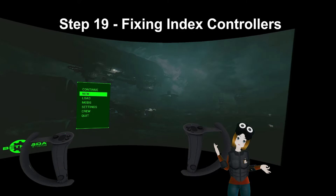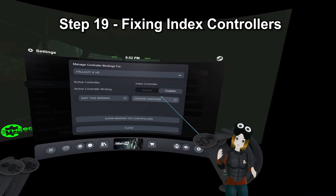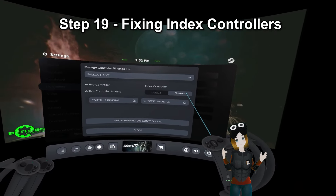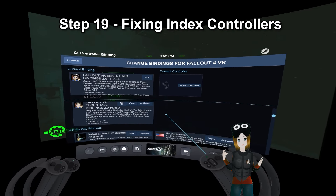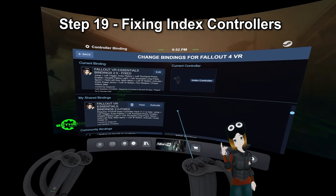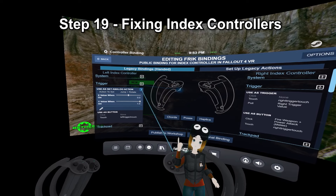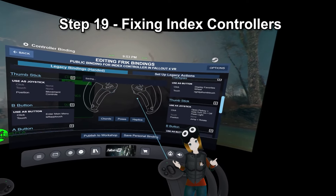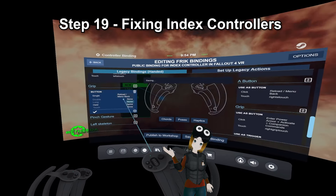Step 19: Fixing Index Controllers. This is specifically for Valve Index Controllers — if you're on Quest or something else, you can skip this. To get the correct bindings for Index, go into SteamVR under Settings, then Controllers, then go to Manage Controller Bindings and select Custom. Make sure you're under Fallout VR, then scroll down until you see bindings called Fallout VR Essentials Bindings and select Activate. If you do not see an option called Fallout VR Essentials Bindings, look for bindings called FRIK, then edit things so the Pip-Boy will work properly. Under Trigger, change it to use as a button, then under Single Click select Menu Back. Under Grip, use it as a button again — Held should be Sprint, and Single Click should be Reload/Menu Back. That should fix the bindings for Index.